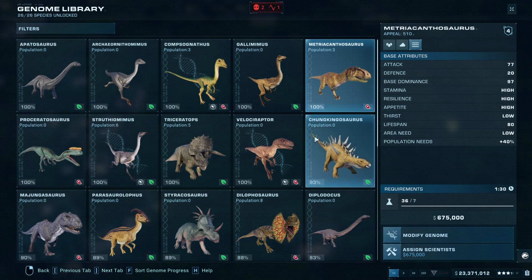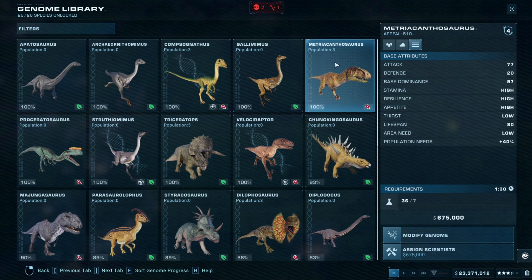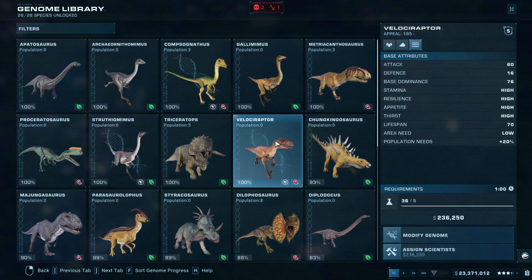Checking out the Raptors next — one of the early teams out, which was shocking to me. They have an attack value of 60, defense of 16, dominance of 76. This attack of 60 is nothing to sneeze at, especially when you consider that they will attack together using pack tactics against the larger targets — thus able to leverage an enormous combined attack. So if you have two Raptors, that's 120 attack dropping down onto one of these bigger guys, which shows how they are able to gang up and score takedowns.